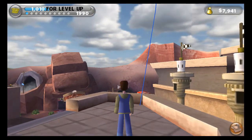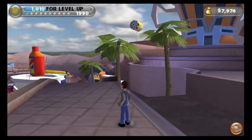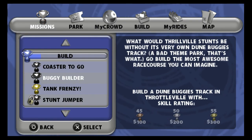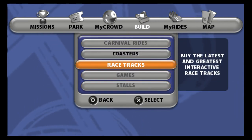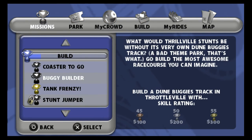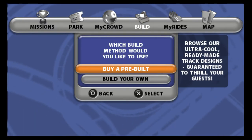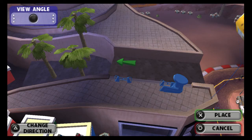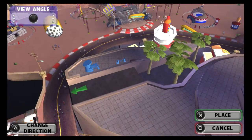Welcome back everybody to Let's Play Thrillville Off the Rails. The game wants us to build a dune buggy track in Throttleville - how can you have Throttleville without some kind of racetrack? We need to achieve a rating of at least 55. It's kind of strange figuring out what affects thrill ratings on races. You can also change which direction you start off in, which is awesome.